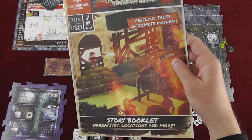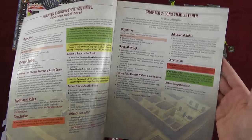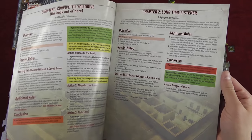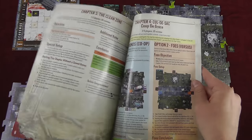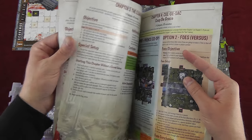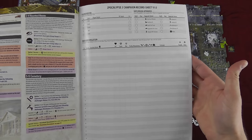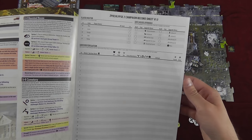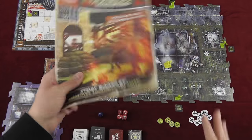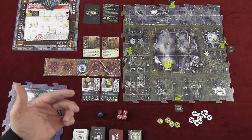Then you can move on to chapter one of the storybook, taking your characters — the survivors, all the gear they've had, and the perks they've gotten — all the way to chapter four, which is the end of the story. You can play most of these chapters without a save. It also has a character sheet in the back to keep track of all the players' items and gear.